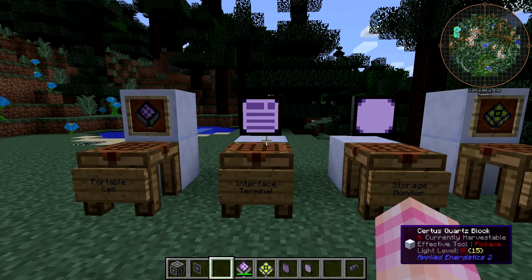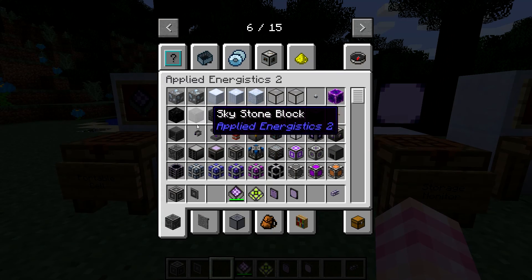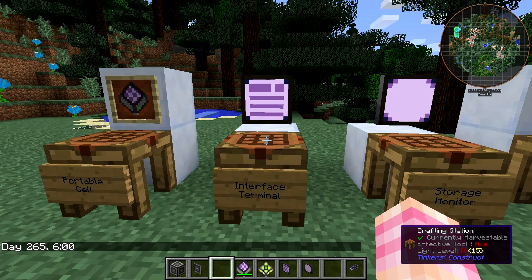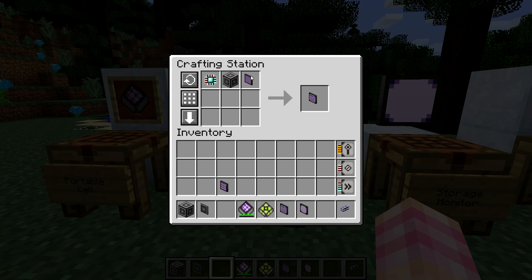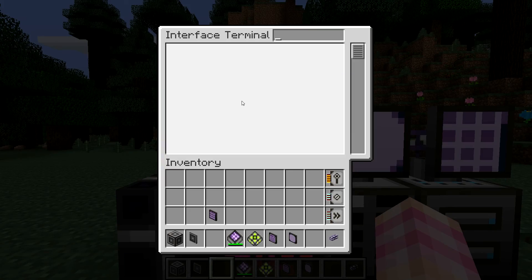Next up is the Interface Terminal — this is an interesting one that I've actually never used, but we're going to take a look at it. To craft this interface terminal, you need an engineering processor, an ME interface, and an illuminated panel. So what does this do? Well, if we go and open this ME interface terminal, we'll see that there's absolutely nothing in it, and that's because we don't have any interfaces on this particular network.